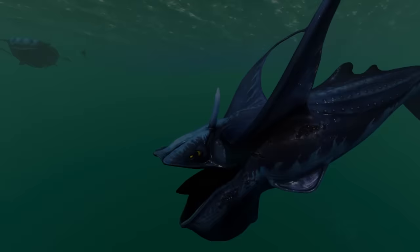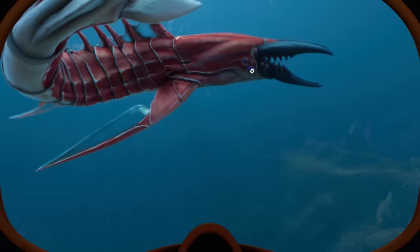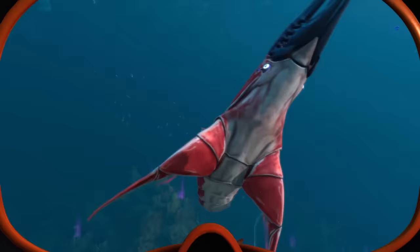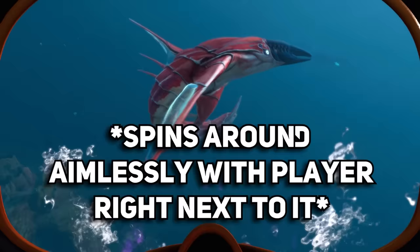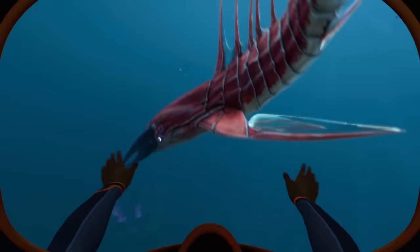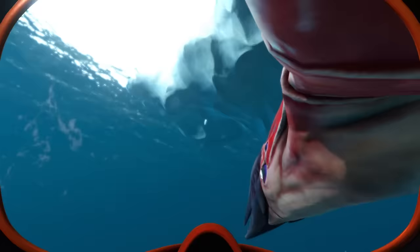What you do need to be afraid of, though, is the Chelicerate at 40 meters length. Okay, no, I'm kidding — you really can't be scared of a giant shrimp, can you? This is another Leviathan-class species, probably meant to fill the role of the Reaper in Below Zero. It does a surprisingly bad job at that — it took 15 minutes to attack me here, which is ridiculous considering you usually try to avoid a massive predator. I still think the Squid Shark would have made for a much better Leviathan, but at least the instant kill animation is kind of cool.